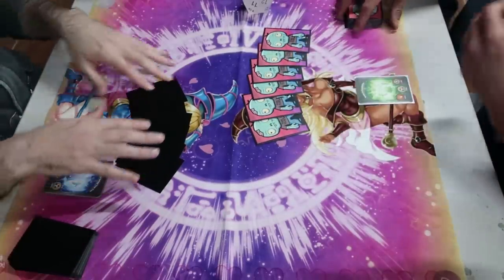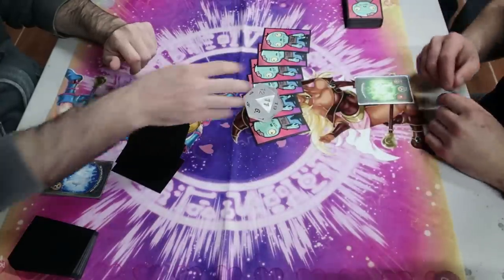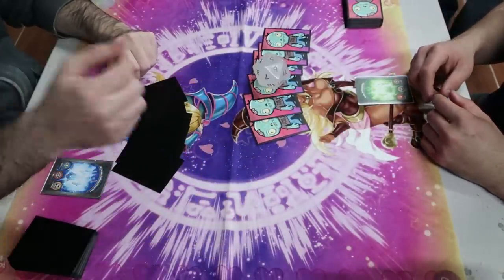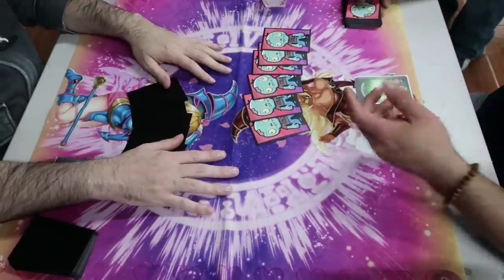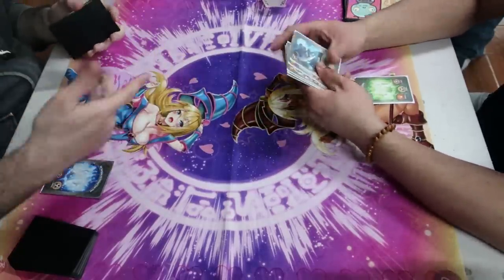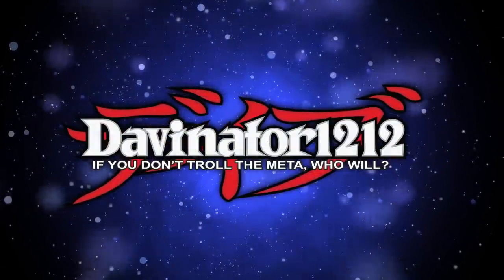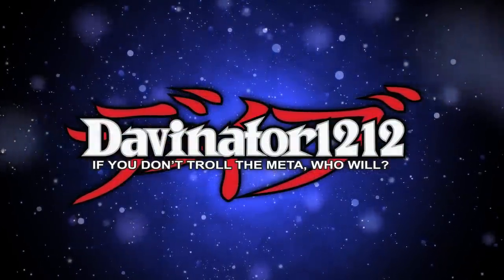A game of Keyforge starts with each player drawing six cards from their deck. After randomly deciding which player goes first, the turn-one player gets to start with an extra, seventh card, but during their main phase of the game they're actually only allowed to play one card, as a way of balancing going first. But other than that, a turn will proceed as follows.